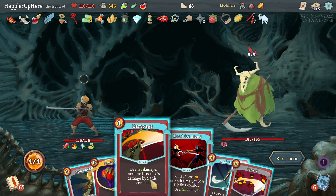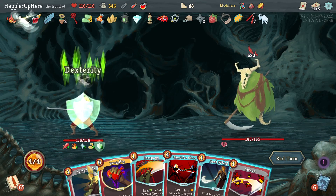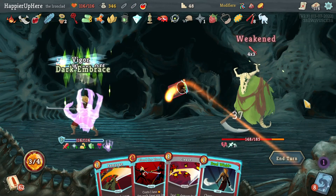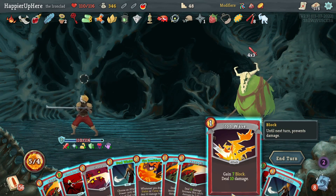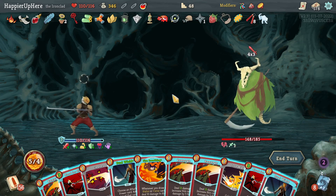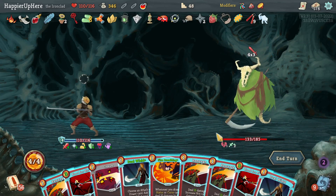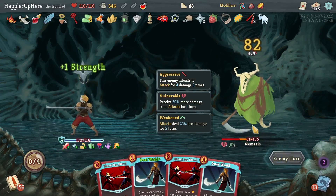My only hope is to play something with the Distill Chaos. Let's try it — Armaments, upgrade the Dual Wield, then see if this gives me some type of block. Clothesline, Dark Embrace, Offering — Offering works! I do need something more but actually Iron Wave is enough because the backliner is weakened. I don't think there's anything I need to Dual Wield so let's just do Iron Wave, then Rampage, Rampage.